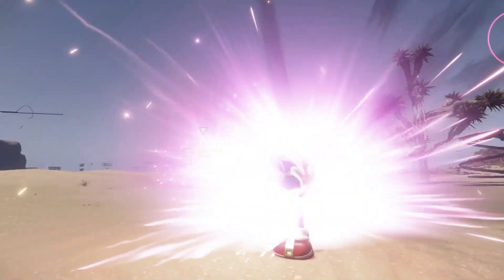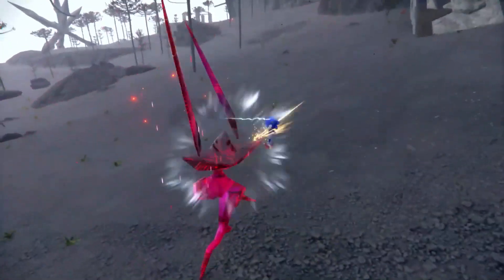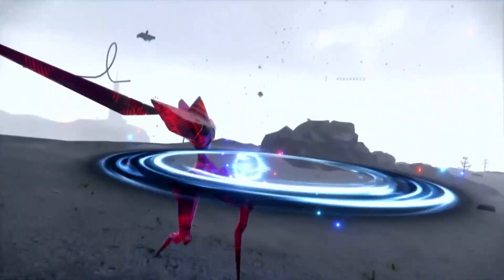Use your enemies' moves against them by utilizing parry during combat. A visual cue lets you know when an enemy is about to attack. If you react quickly enough, you can parry it and follow it up with a counter-attack of your own.